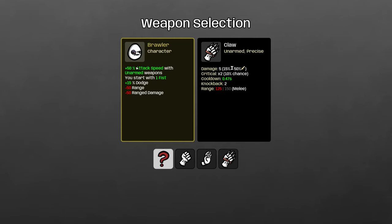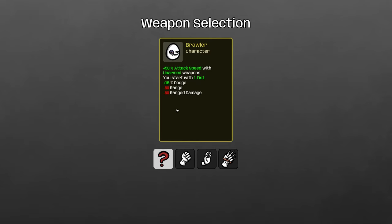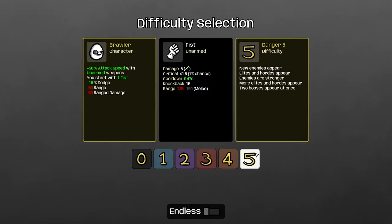Claw, of course, scales with attack speed, so you already get quite a bit of bonus from the extra attack speed you have. The precise tag is also kind of nice. But just in the spirit of brawling, we're going with the fist.